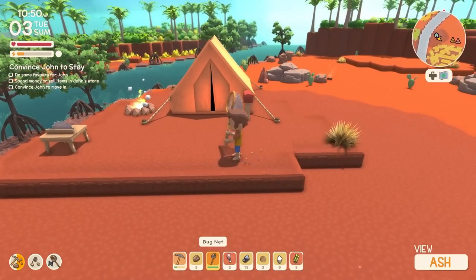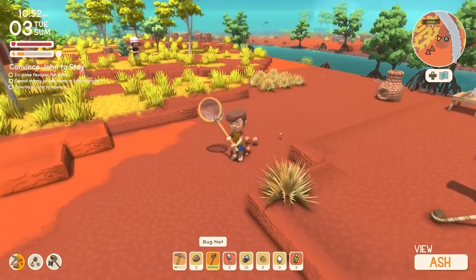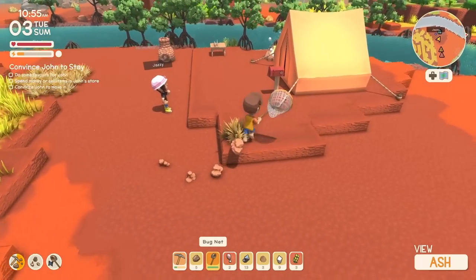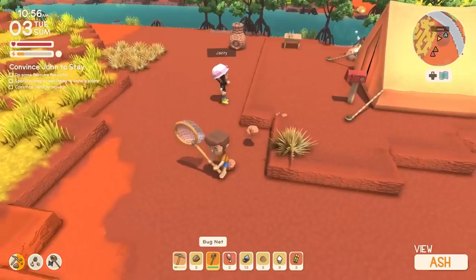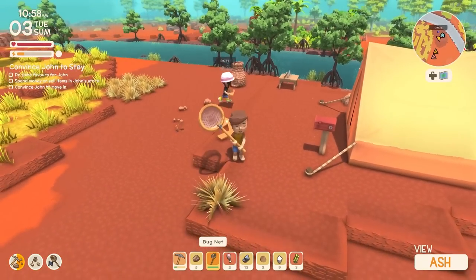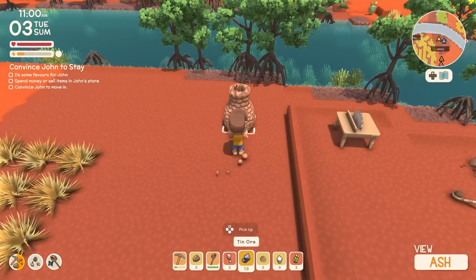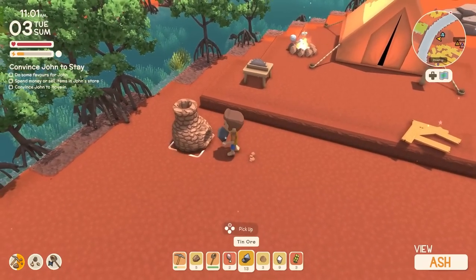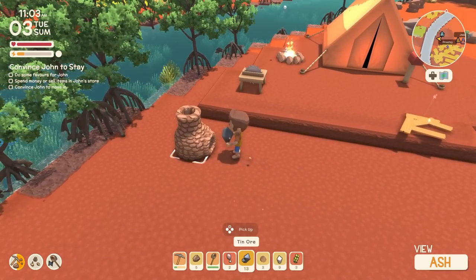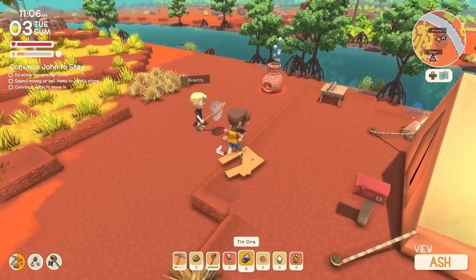I keep getting lost. The map is really helpful — I overshoot the camp so many times. Ash, how many do you need? I'm going to make two chests, so I need four gumwood planks. Five nails are going to be tough — I can handle the nails because they come from my tin. How do you make the nails? I made this furnace thing — you put tin ore in, it makes a tin ingot, and then you can craft with it.